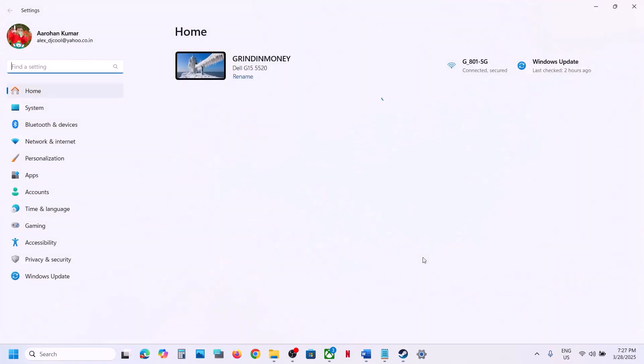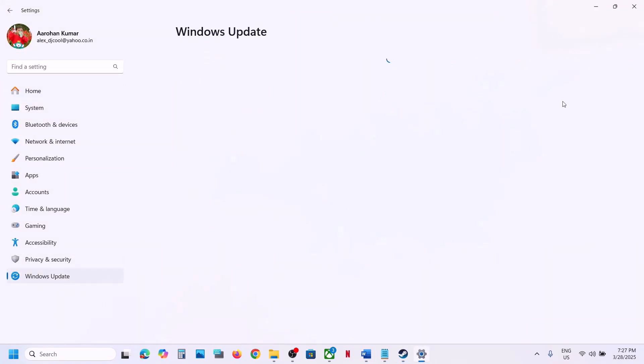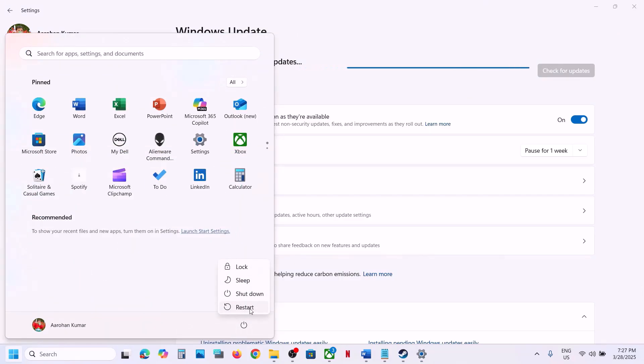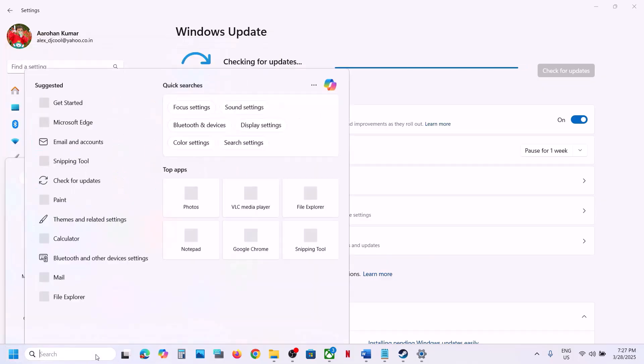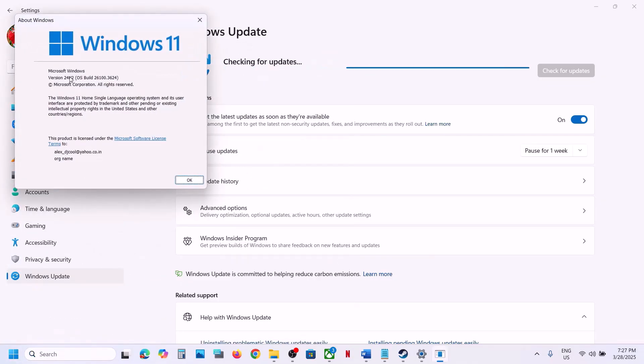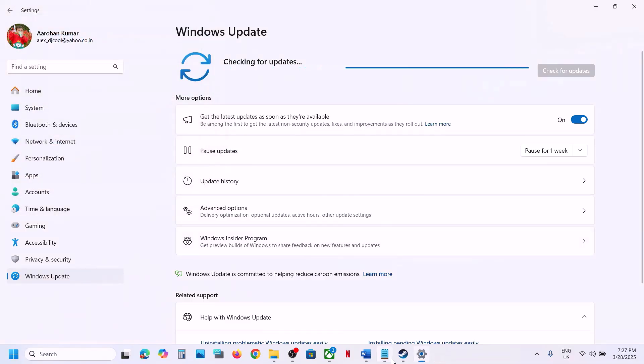The next step is to update Windows to the latest version. Open Windows Settings, go to Windows Update or Update and Security, and click on Check for Updates. Once all updates are installed, restart your computer and launch the game. The latest version for Windows 11 is 24H2, and for Windows 10 users update to version 22H2.